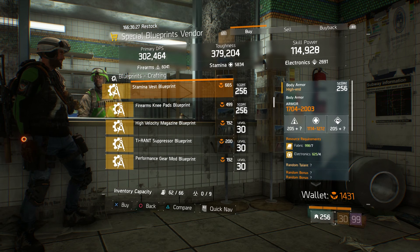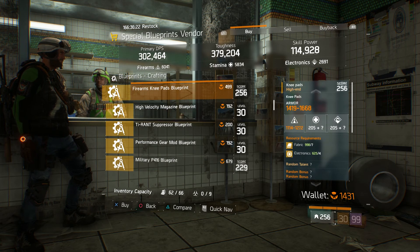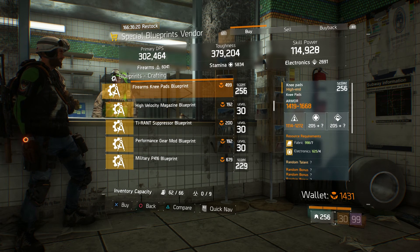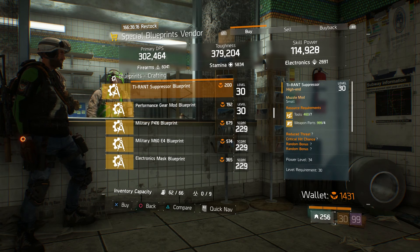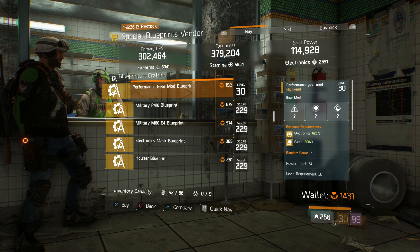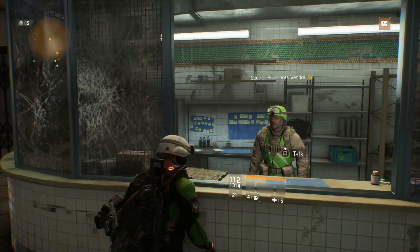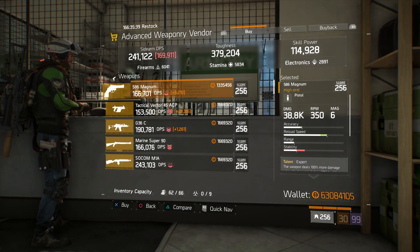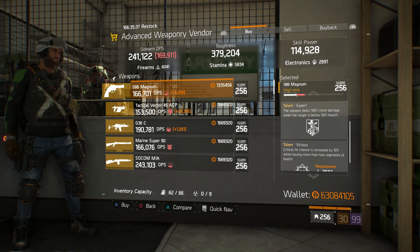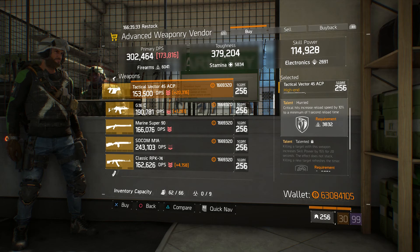We also have the Dune Jacket, Ranger Jacket, and all the Gear Caches — they do not contain Exotics. Let's head on over to the Blueprints. We have the M870 Express Blueprint (Shotgun) and the Snub Nose Rhino. A Stamina Vest Piece — so if you're looking for a Reckless Chest Piece, this will be your source. Firearms Knee Pads, a High Velocity Magazine Blueprint, a TI Rant Suppressor Blueprint, a Performance Gear Mod Blueprint, and then we get to the 229s and stuff like that below.